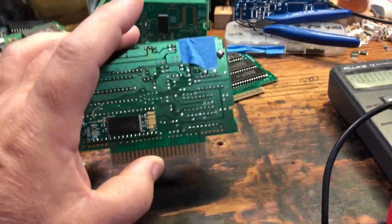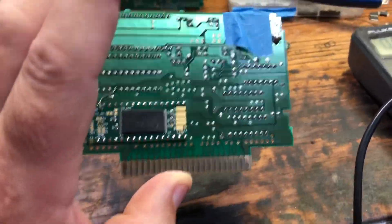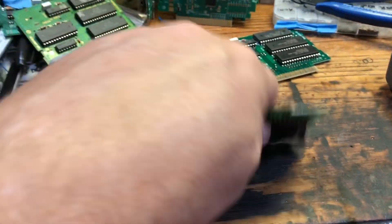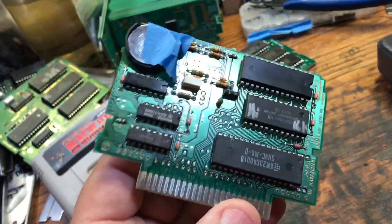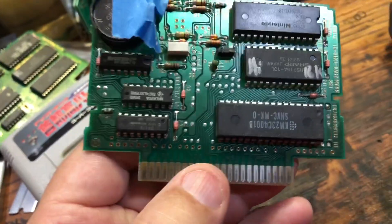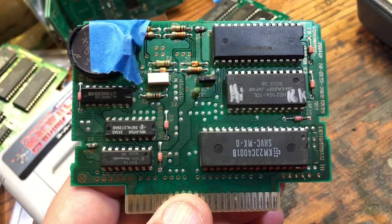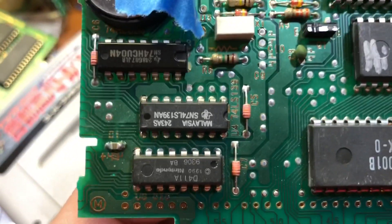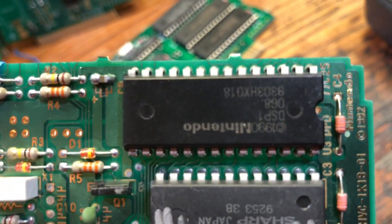I did put a 32-megabit, four-megabyte game on here, which is Donkey Kong 3. I used it for all my testing and it did indeed work and it did indeed save. If you know anything about HiMapping, the way the HiMap works is the decoding is absolutely identical to a regular cartridge that doesn't have the DSP chip.